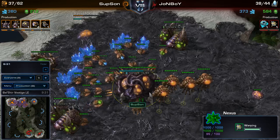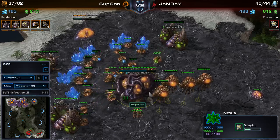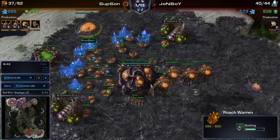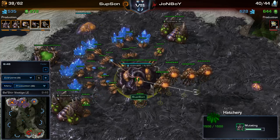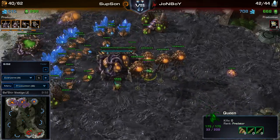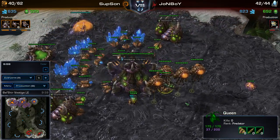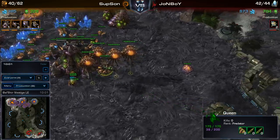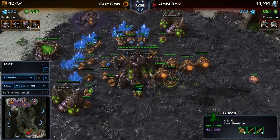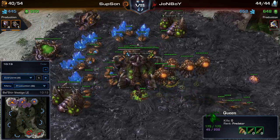Do you think that the fact that he applied early pressure like that gives him the comfort he needs to just drone up right now? I honestly think that early pressure was pretty decent, but the lack of a queen here really seems detrimental to the Zerg's economy at this point. Yeah, he's had a spawning pool since 10 supply, he's at 40 now, and he only does have two queens. He's gonna get his third now, but he didn't have it for a long time — is that correct? It actually looks like that queen was wandering around, not hitting those injects and getting timings.